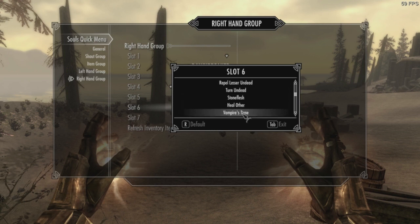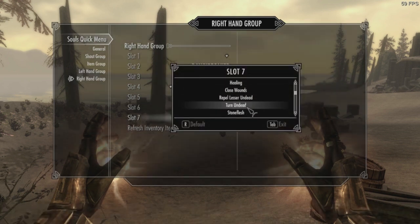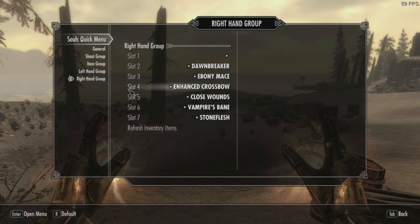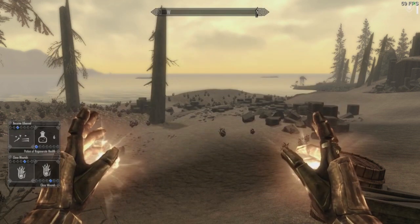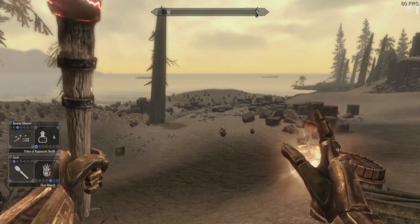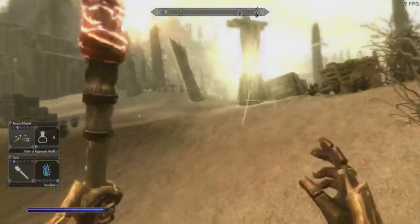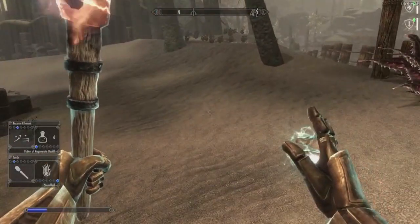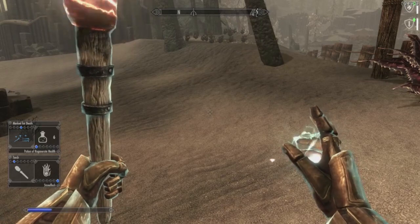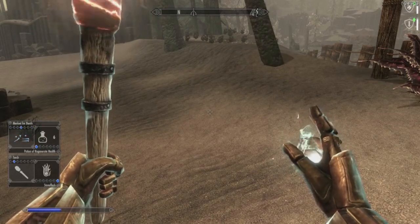Just for demonstration, let's add Vampire's Bane and, sure, Stone Flesh. So if we go out now, we will see that now I have Vampire's Bane assigned here and Stone Flesh. It's pretty simple.